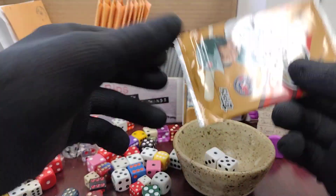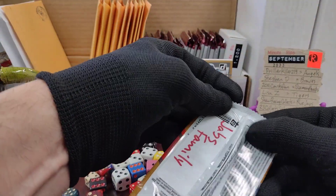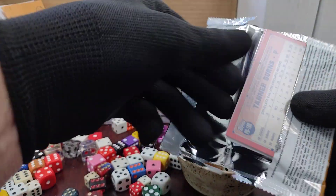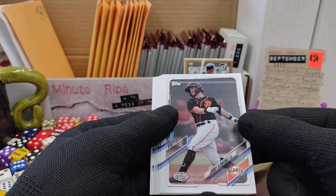This is a pack from a Jabs Family Patreon pack — 2021 Pro Debut. I think there were a lot of autographs in these hobby boxes. That'd be great if we could get one. We have Giants...